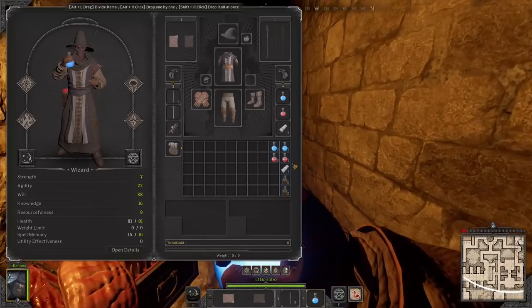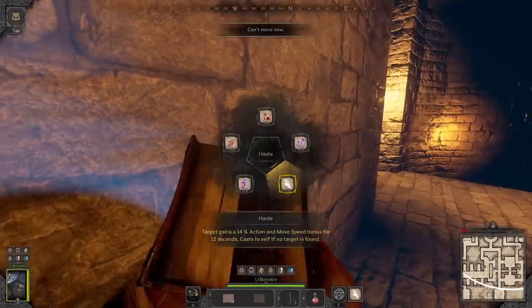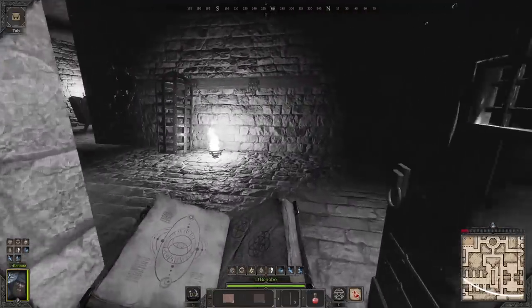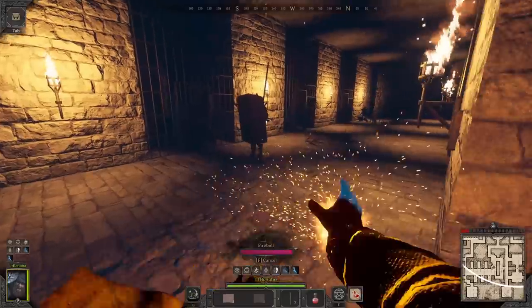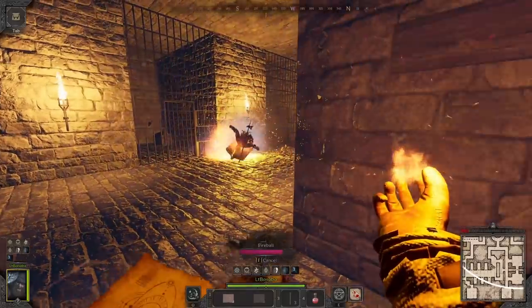Like always before every fight, whenever I hear enemies, I'm always going to apply a flu pot just in case I get hit, just to give me more effective HP. I'm going to pop Haste and Invis so that I can get close, and we're going to use this corner right here to be able to fireball the fighter without getting shot for free by the ranger.